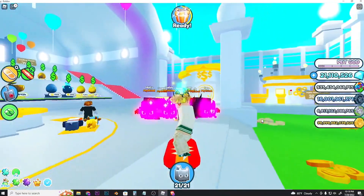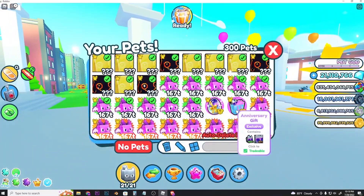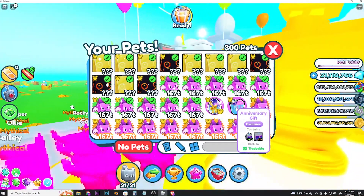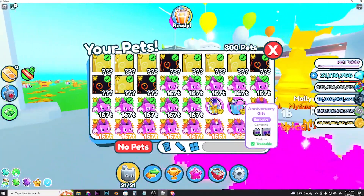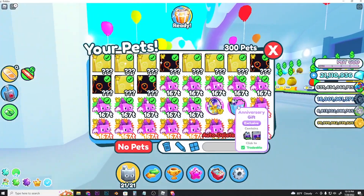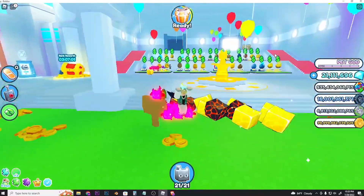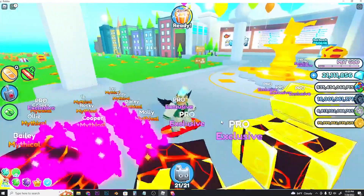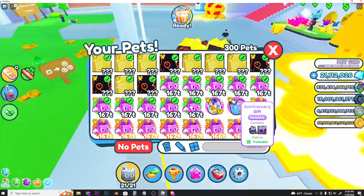Hey, what's going on guys, welcome back to a brand new video. In this video I'm gonna show you how you can get unlimited anniversary gifts. If you open one of these you're gonna get a Party Cat exclusive pet or a Huge Party Cat exclusive pet for absolutely free. Today is the first anniversary of Pet Simulator X, so in this new update if you join the game on July 29th 2022, you will get this anniversary gift box for absolutely free.